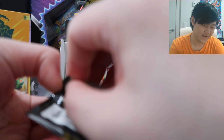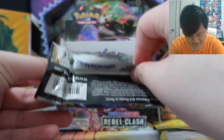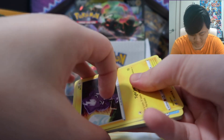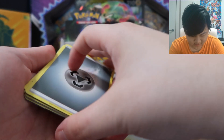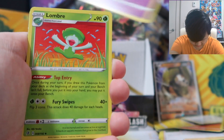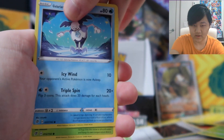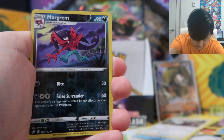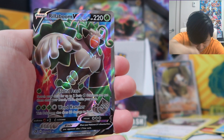Last pack of the whole box — just looking for that Full Art Oleana, man. Full Art Oleana, Full Art Sonya. All rests in this last pack. Here we go, folks, in the first ever booster box opening on the channel. Metal Energy, Zatu, Lombre, Gurdurr, Toxel, Galarian Mr. Mime, Snover, Pidove, Galarian Darumaka, Morgrem...